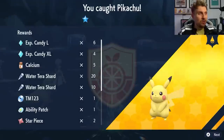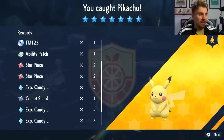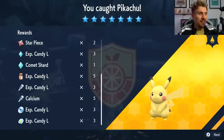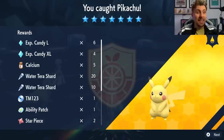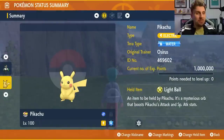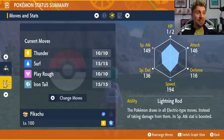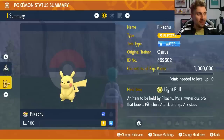We've been able to solo it with Meowscarada — Knock Off is such a powerful option here, because without it with the Light Ball's 50% boost to attack and special attack it would be very difficult. There goes the Pikachu! We get the Mightiest Mark Pikachu, and the item drops include six large candies, four XL candies, 20 Water Tera shards, Surf TM, Ability Patch, Star Piece, and Comet Shard. The Pikachu also holds the Light Ball, has the Mightiest Mark, a Quiet nature, and the moveset of Thunder, Surf, Play Rough, and Iron Tail at level 100 with max IVs.